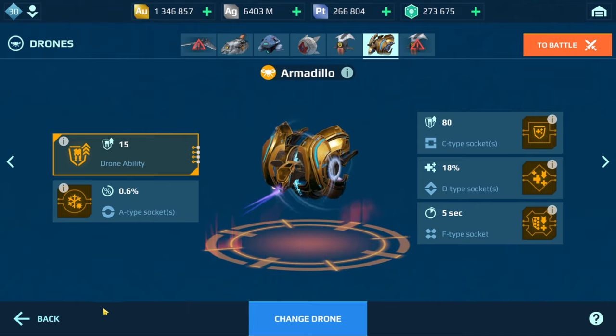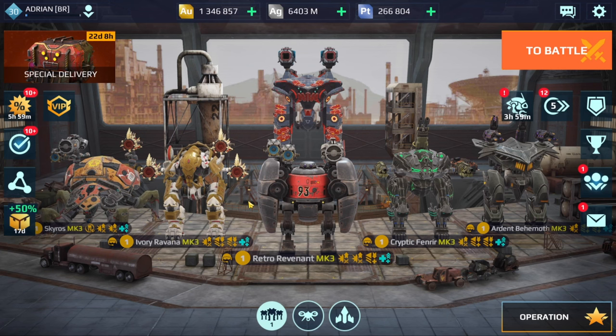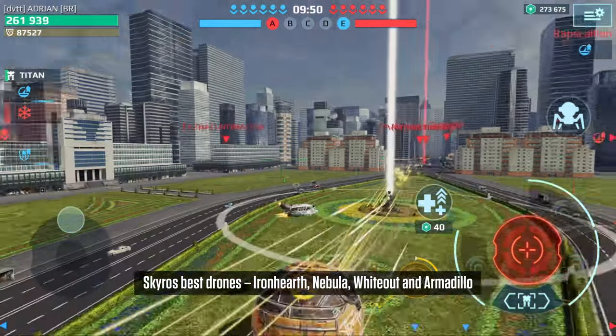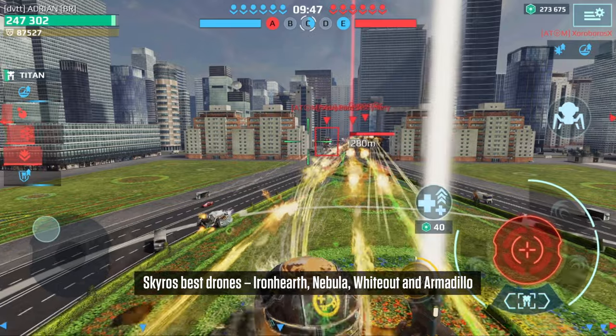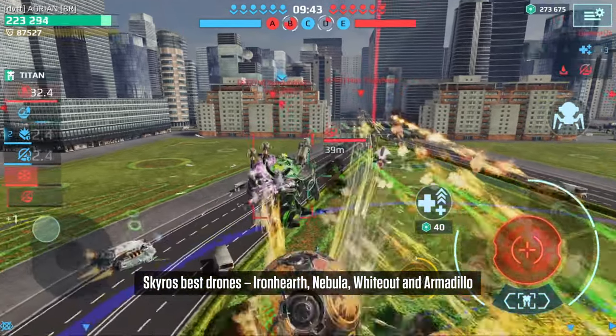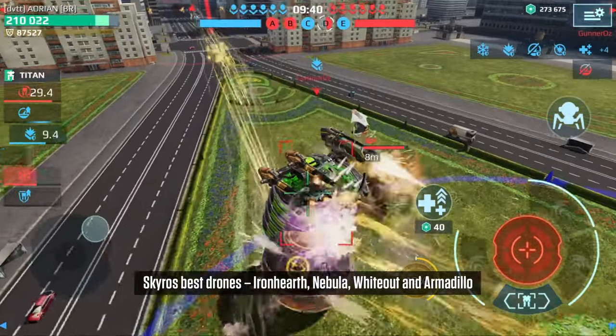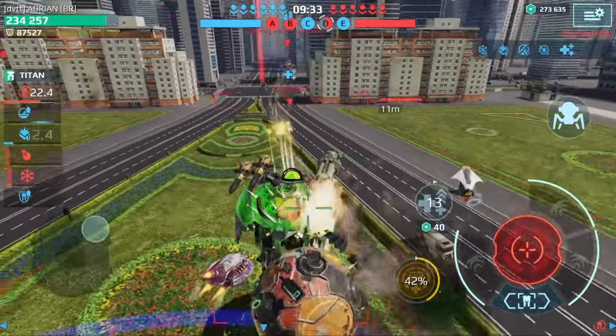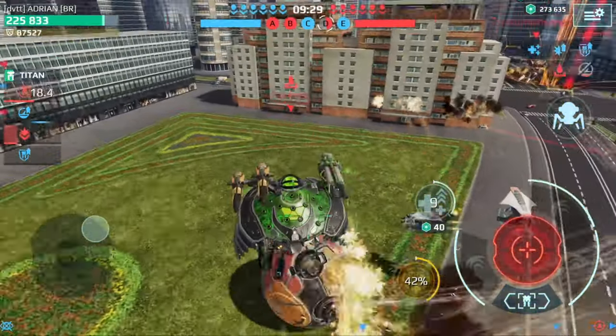And that's typically what you would use on your tanks. So I'm going to be playing two games here using only these defensive drones, and I'm going to give you some tips on which drone I would use on which bots. With that said, let's drop into a game. We've just dropped in on Shenzhen map. For the Skyros, I have the Ironhearth drone, which works really well. Another option is to use either Whiteheart or Nebula — those are typically the drones that top players use for the Skyros.